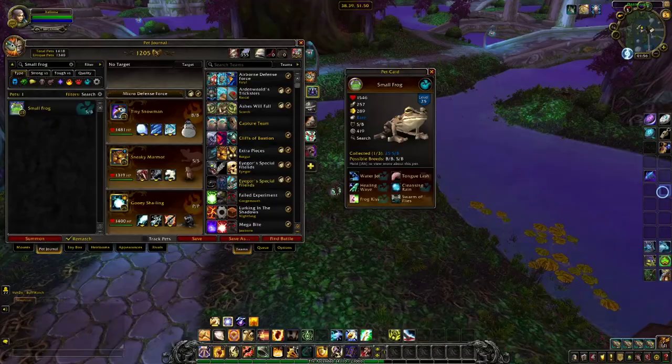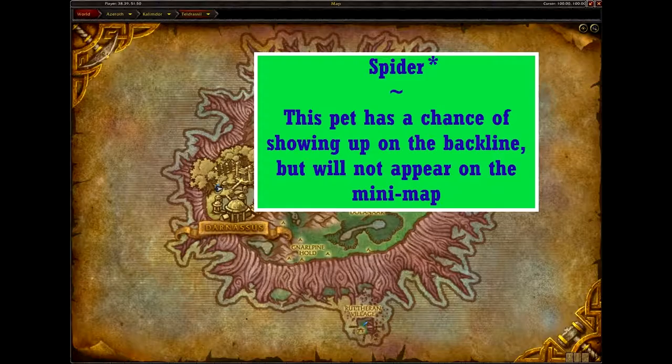The Small Frog can be found around the water sources in Darnassus and Teldrassil. Again, if you can't find one here, don't be too concerned as it shows up plentifully in other zones. The Small Frog comes in four skins — light brown with dark spots, light green, orange and blue, and lime green with orange feet — and two breeds. It's not one of the speedier frogs available, but I'd go for the SB breed. Being at 289 might give you an edge if you need to use Tongue Lash, which benefits from going first, as well as the potential Polymorph with Frog Kiss.